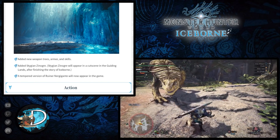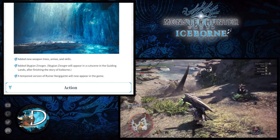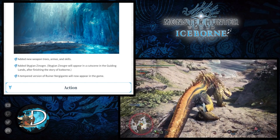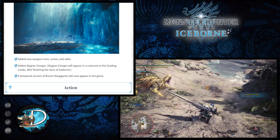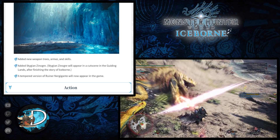First of all, they removed the damage reaction from the startup of the claw uppercut for the Sword and Shield. Also regarding the same move, it can now soften monster hides, so it gives Sword and Shield players an easy way to tenderize monster body parts.